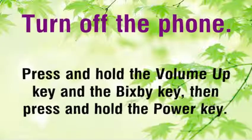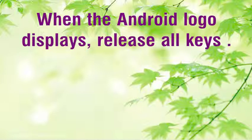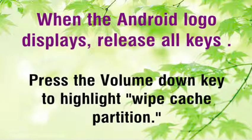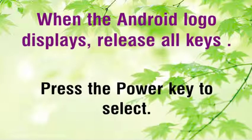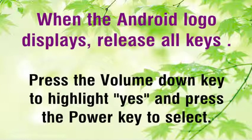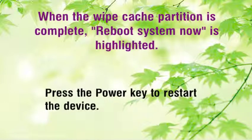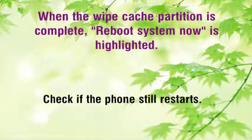Turn off the phone. Press and hold the volume up key and the Bixby key, then press and hold the power key. When the Android logo displays, release all keys. Press the volume down key to highlight wipe cache partition, then press the power key to select. Press the volume down key to highlight yes and press the power key to select. When the wipe cache partition is complete, reboot system now is highlighted. Press the power key to restart the device, then check if the phone still restarts.